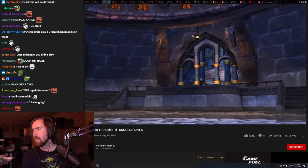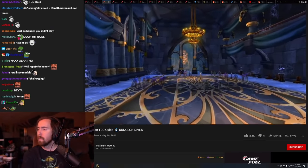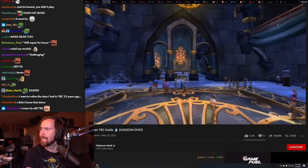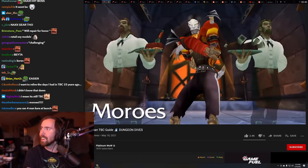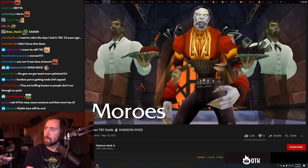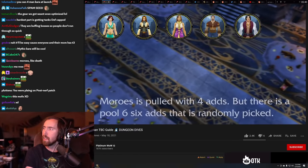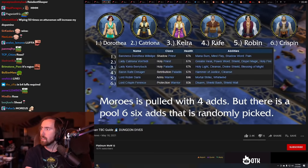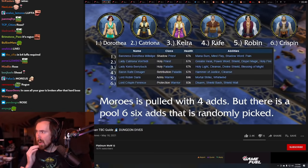Backtrack to the entrance, then head up the stairs, carefully pull and AoE down these phantom guest packs, and head to the left to face the next boss, Morose. I hated this boss. Morose is pulled with four separate adds, and out of all four adds, there are six possible adds that can be those four, if that makes any sense.